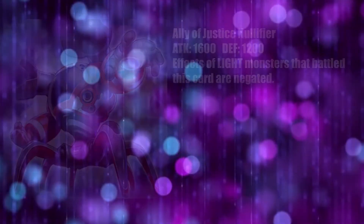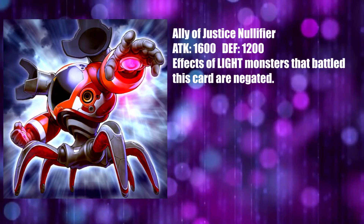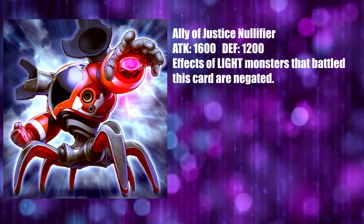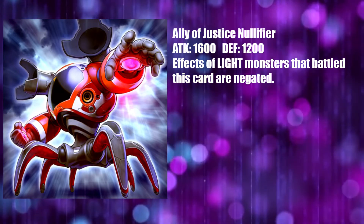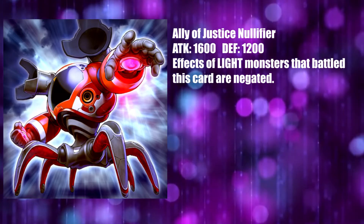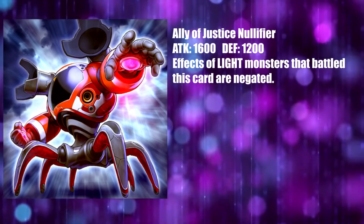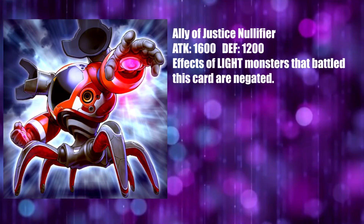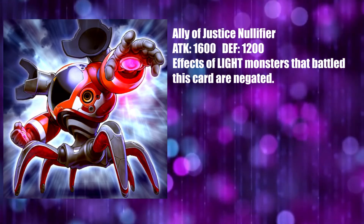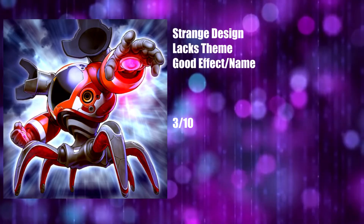Ally of Justice Nullifier once again ties together a name and effect fairly well, while having some disappointing art. The effect and name work well together — the turning off of effects meaning that it nullifies them, which of course makes sense. The design is disappointing though: it lacks any real spikes, and the change in color scheme means it loses a lot of the goodness the first few cards had. The design is unfortunately human-looking — like something designed by humans, not by the collection of tribes that make up the world in Dual Terminal. The rest of the cards look sleek and alien, but this one looks so unfortunately human, so unfortunately bad, that yeah, it gets a 3 out of 10.